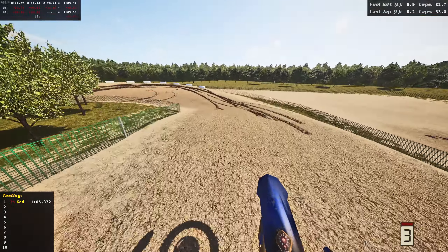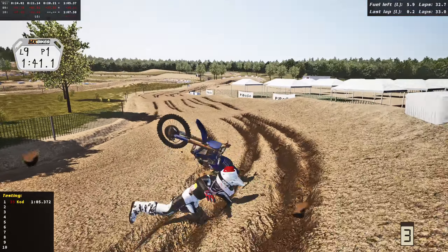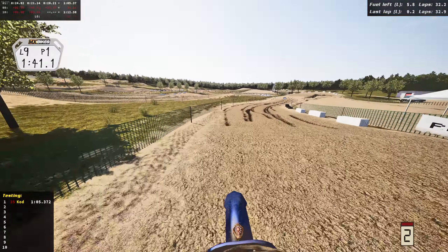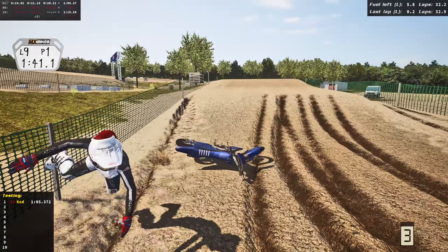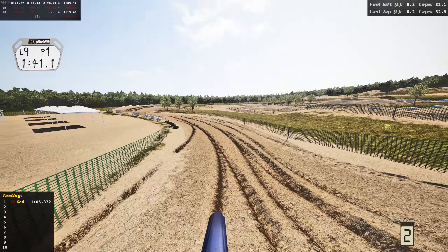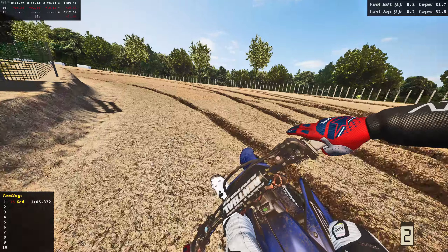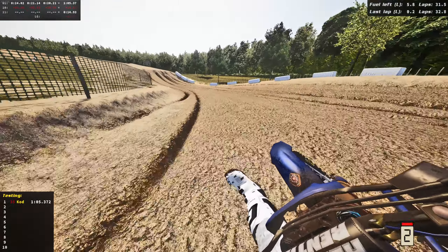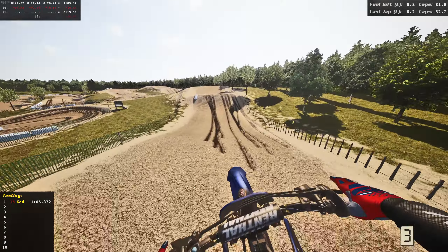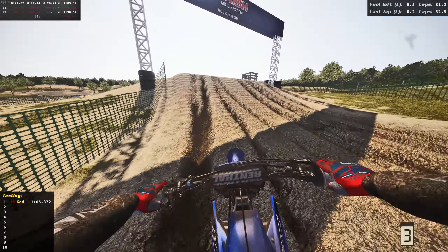Around lap 30 things are gonna start going downhill — there's a little jagged rut every once in a while, but for the most part it's pretty sick right now. We're only 10 laps in and I know it's only going to go downhill from here. The ruts actually look pretty sick. I'll probably see you guys around the lap 20 mark — the track might be a little hammered by then.